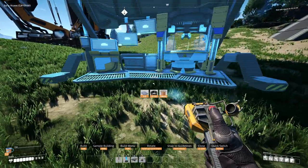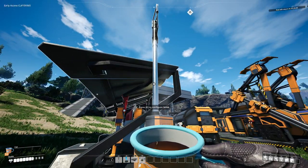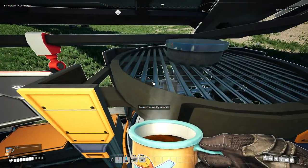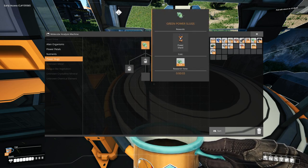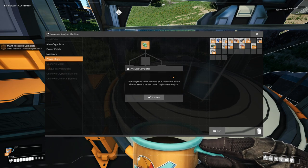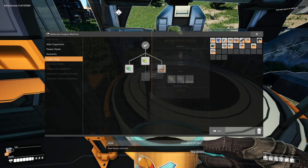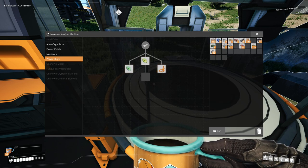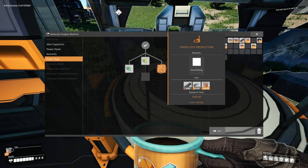The MAM was placed backward — fixed it. Looks like we don't need power for it. Let's see what this is: nutrients, power slugs. There are rewards — power shards — and we already have one so we can research it. The analysis of green power slugs is completed — new recipe unlocked: overclocked production. I guess overclocking is what you use slugs for.